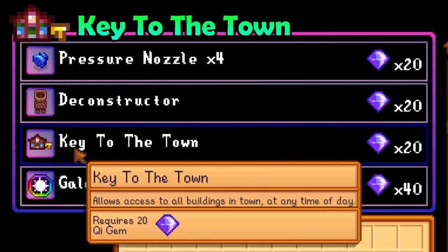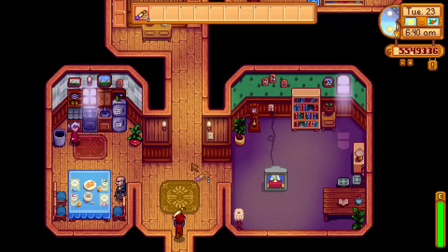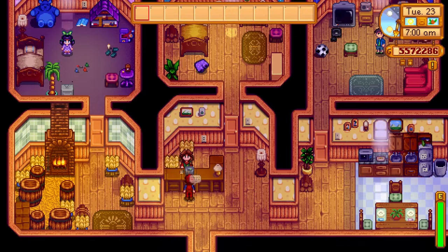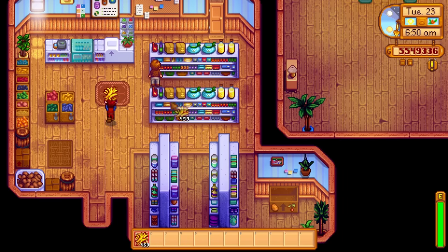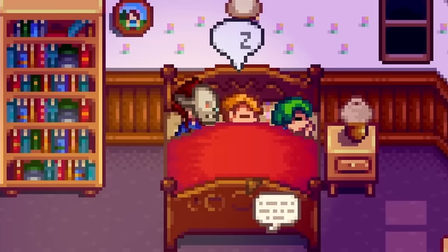The key to the town costs 20 key gems and is most definitely worth it. This little skeleton key will allow you to enter anyone's home no matter what time it is. This only sounds good for gift giving, but it has real uses — it will allow you to sometimes gain access to stores earlier than usual, like Clint and Pierre for example. Plus it can be fun to stare at your enemies as they try to sleep.